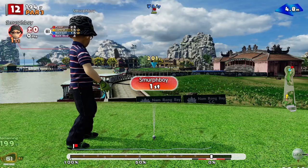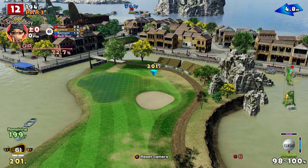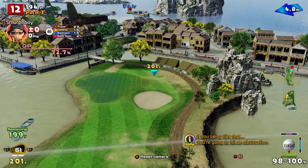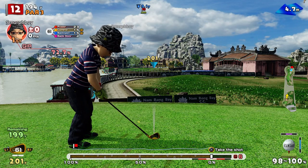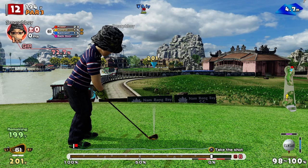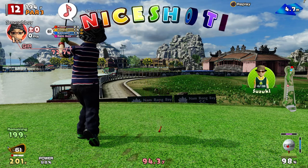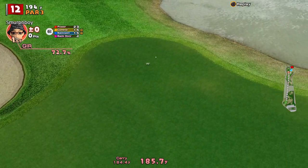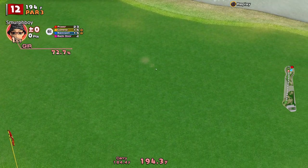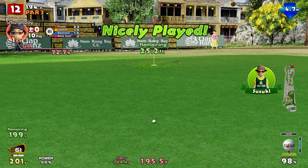Par three, crosswind. Look at where that pin is — that's a tricky pin. What we might do is just try and hold this up into the wind. We've tried to bend it left to right, and that should straighten it up a bit. We're into the heart of the green. I think attacking the pin there with that wind is just inviting trouble.